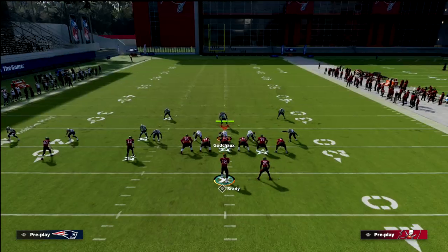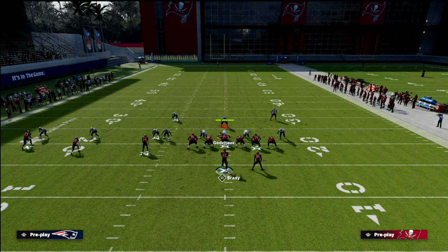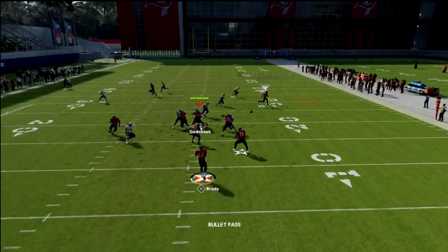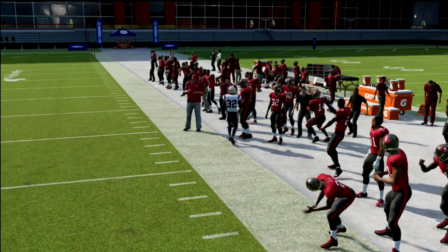The first thing I want to suggest is a slant post. The reason the slant post is so good is because that inside quarter doesn't really guard the underneath route. So if I'm on a slant, I'm going to have easy separation and be able to beat that defense for several yards.